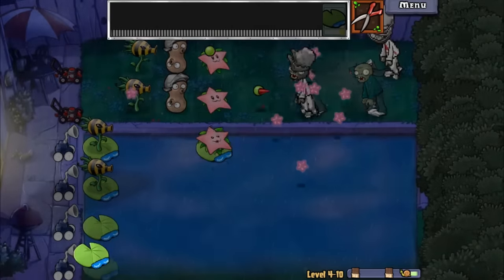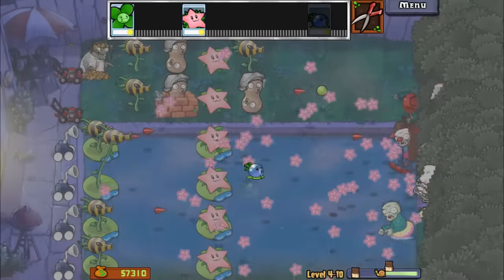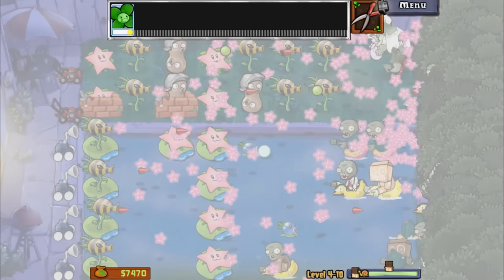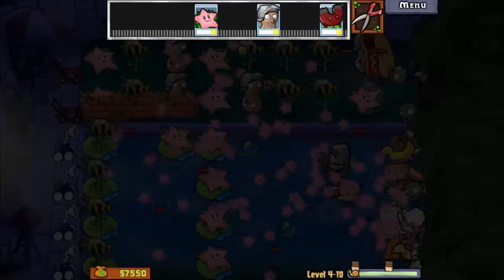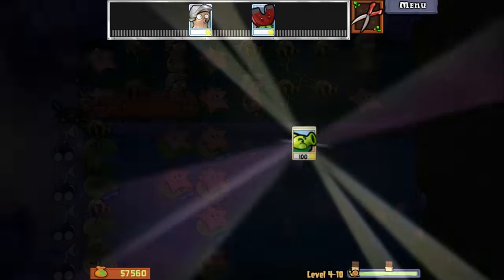We got the Split Peas for the good old Peter Griffin zombie whenever he decides to appear. At least this time I've been given a lot of lily pads — I can work with that. We'll be given a lot of stingers again, which I'm not complaining about at all. That, ladies and gentlemen, was the fog — it was pretty interesting. Next time we're gonna complete the adventure.